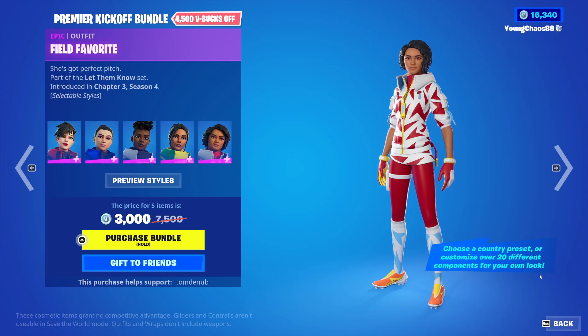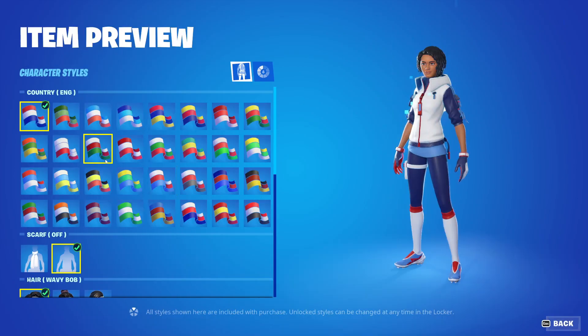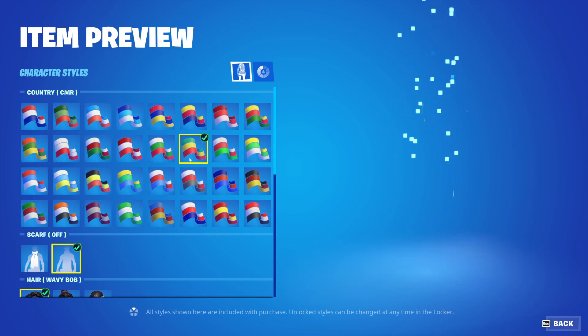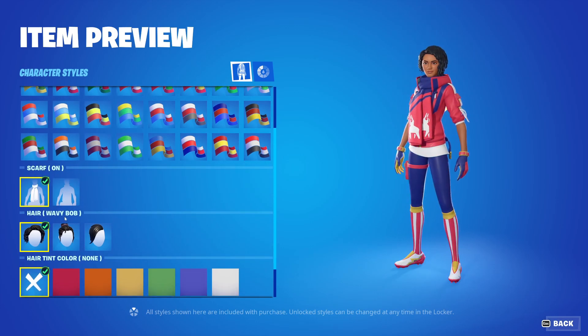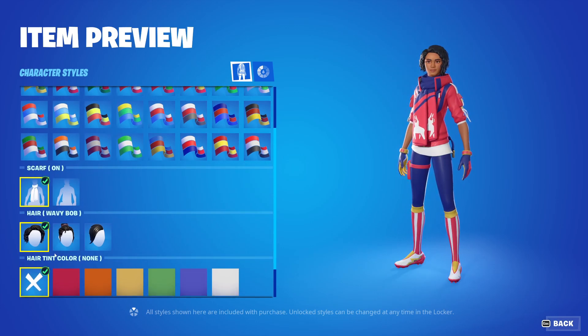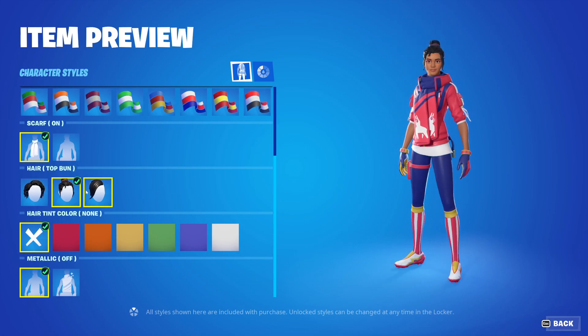All of these skins are Epic Outfits at 1,500 V-Bucks. So we have Field Favorite — it's an Epic Outfit, 1,500 V-Bucks. You're able to change the country on it. Very, very cool. Each of these do look completely different. Looks great. You also can add a scarf, and you should be able to change the color. You can also change the hair — you have the Wavy Bob, Top Bun, and Style Talk. This changes for all these skins, so you have a lot of customizability with that.